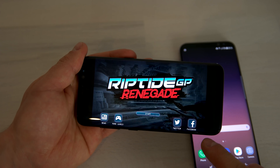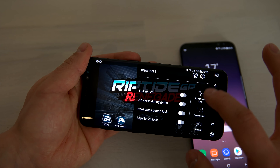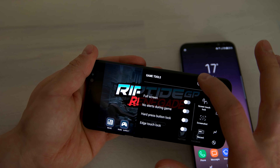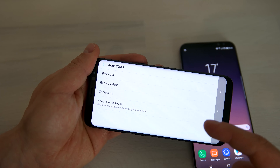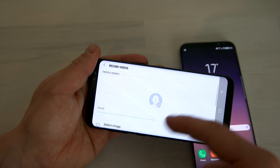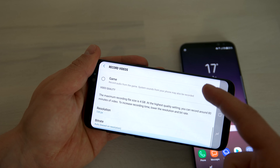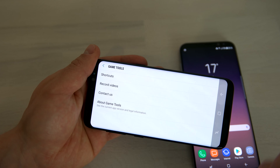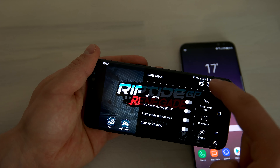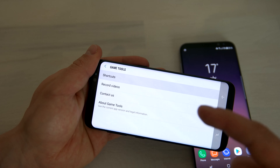There's another button at the very bottom which is the most interesting one. When you press it, you see different options — the three options shown previously, plus at the top you have the settings for the Game Launcher. In there, you have shortcuts, options for recording videos, setting up video size, which microphone to use, and the resolution of the videos. The customizable button can be set to screen touch lock, screenshot, or record.